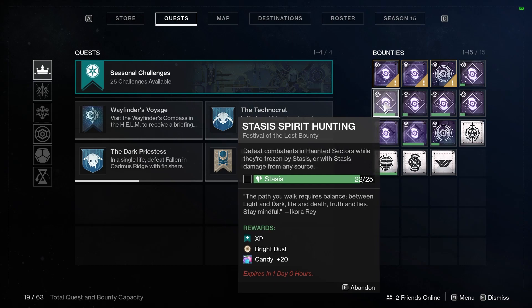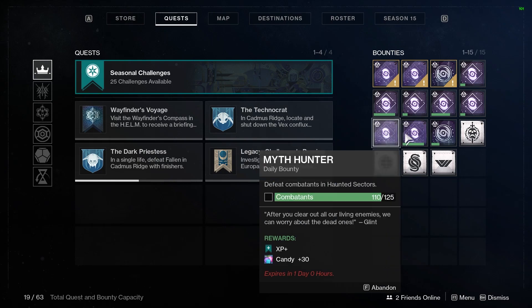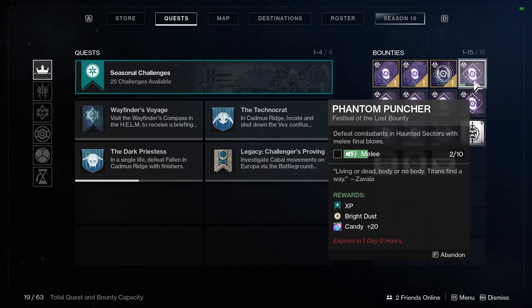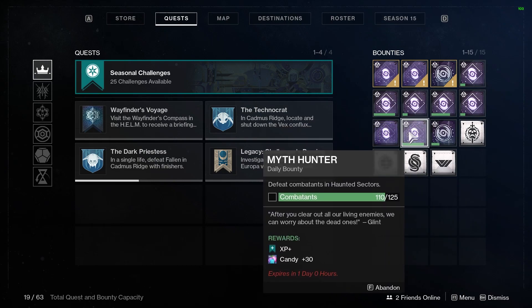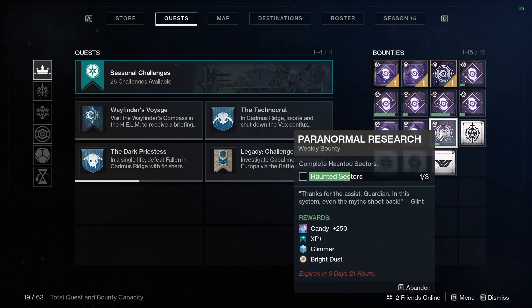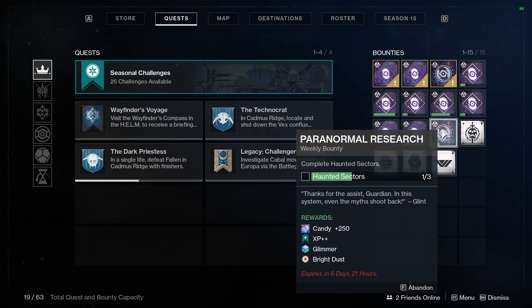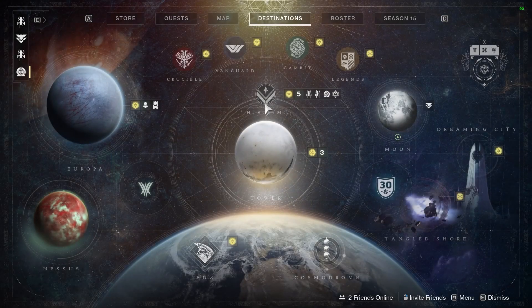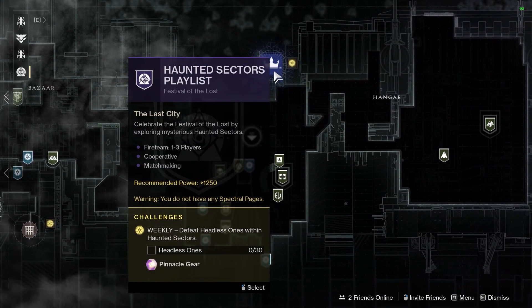You definitely want to make sure you're completing these bounties as well. The bonus bounties do still reward you with candy — the bonus bounties give you 20 candy each, the regular daily bounties give you 30 candy each, and the weekly bounties give you 500 candy each. The bonus bounties and the weekly bounties also give you Bright Dust. You can complete these bounties on multiple characters, or just farm the bonus bounties using this method or the playlist activity in the tower.